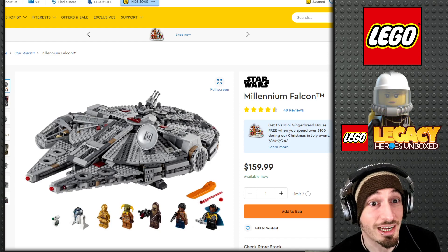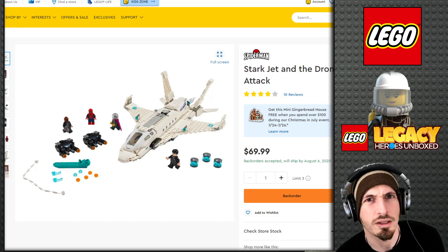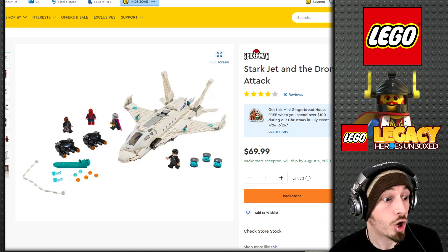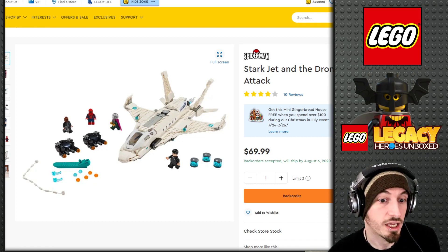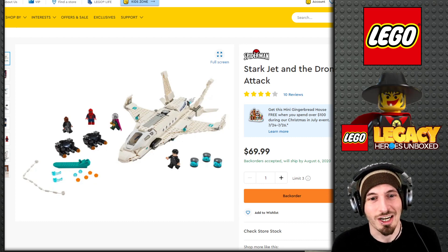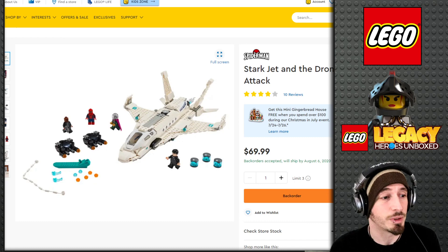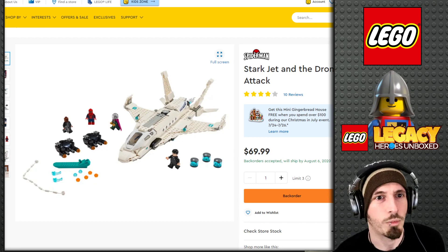Now, Spider-Man specifically — people caught some kind of Spider-Man Far From Home integration in one of the Lego Legacy promos. I think that's more likely than all of Marvel coming in. It's interesting — just a Spider-Man thing without all the Marvel stuff seems a bit odd, but it's more likely than the whole Marvel IP. I'll take their word for it. More likely than the whole Marvel thing, but they do have conflicting interests.